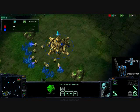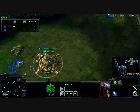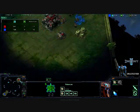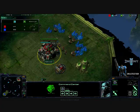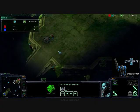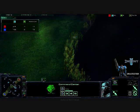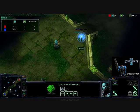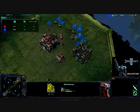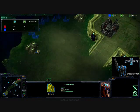Nothing too strange here. Pylon going down, Chrono Boosting the Nexus. Supply Depot down, going out for the Barracks — I'm going to be blocking off because of rushes. Gateway going down at the same time his probe goes out. I wish I could get a probe out that fast, but I can't. And then he sees my refinery and that's good enough for him.